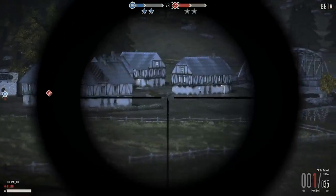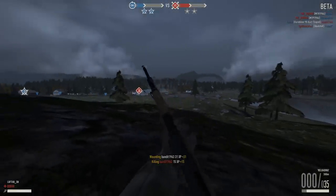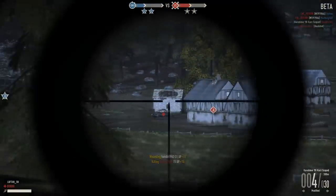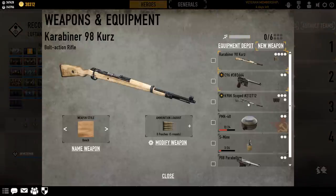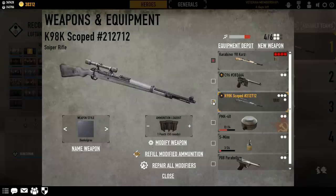I won't go into details on how to quickly obtain credits, but playing with either the factory standard Thompson or the MG42 in skirmish maps seems to do the trick. Now that you have your rifle, let's look at the rest of your loadout. Both the Karabiner 98 and the M1903 take up four slots with one extra pouch, meaning you have very limited choice on what to bring to the battlefield.